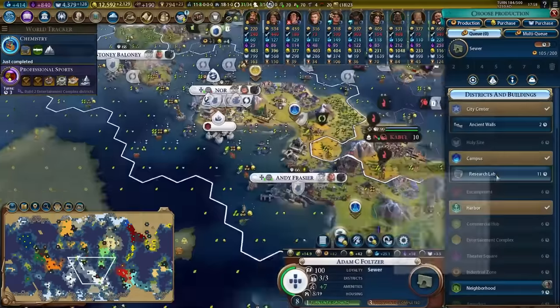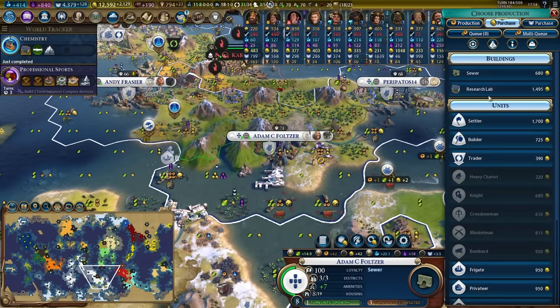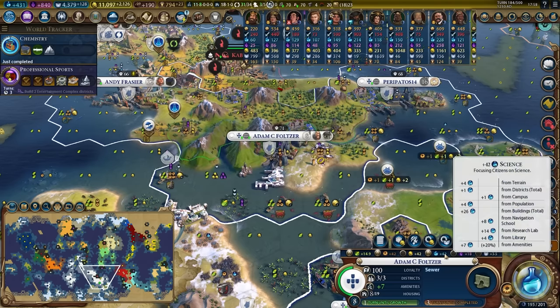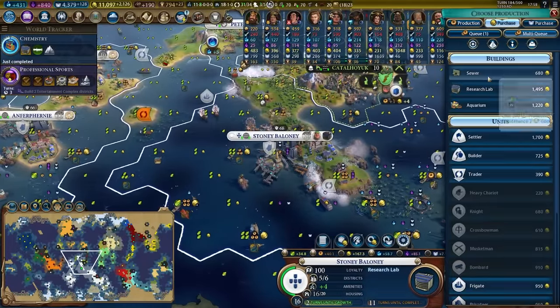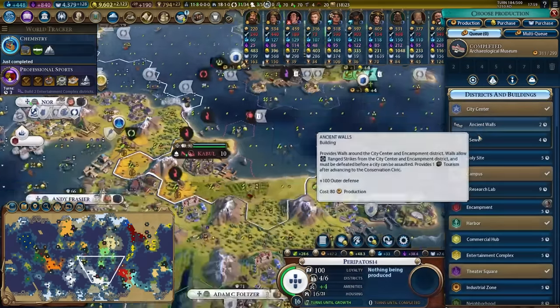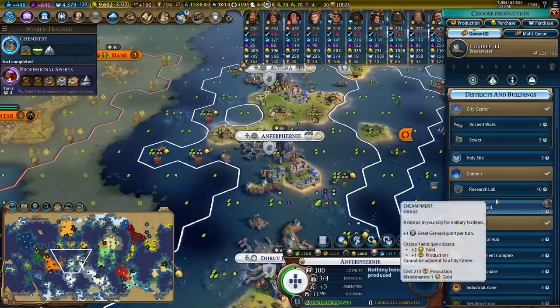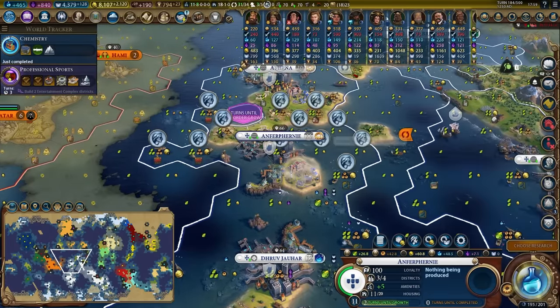One of the ways we're going to achieve this is to build our research labs in record time. In cities where it might take a while, I'd probably just come in here and purchase those research labs, because this went from 25 science to 42. Imagine that happening through many, many of my cities — this is the power of having this much gold in the bank. Anything that's like 10 turns for the research lab feels pretty good; I probably won't bother buying it.